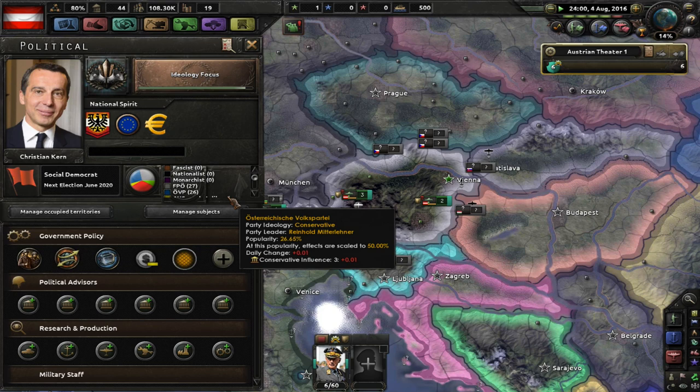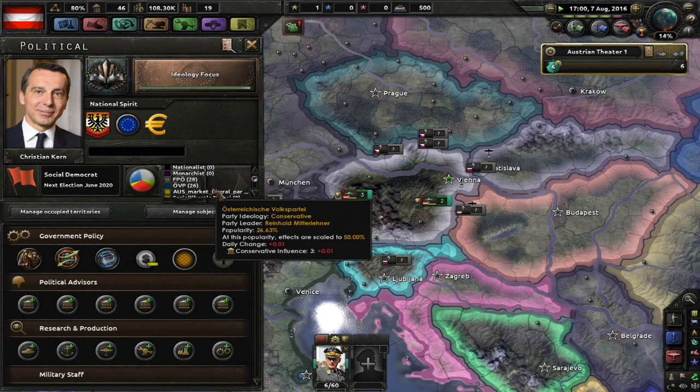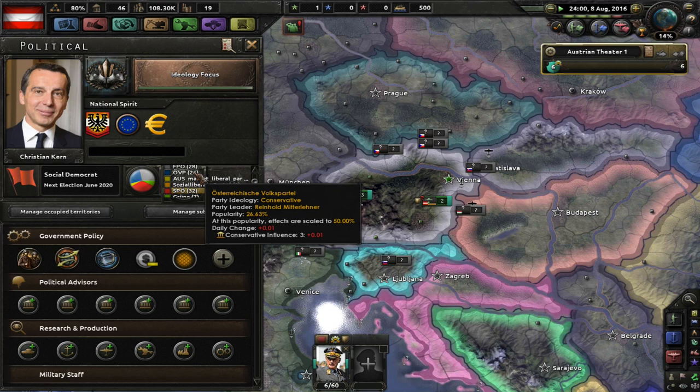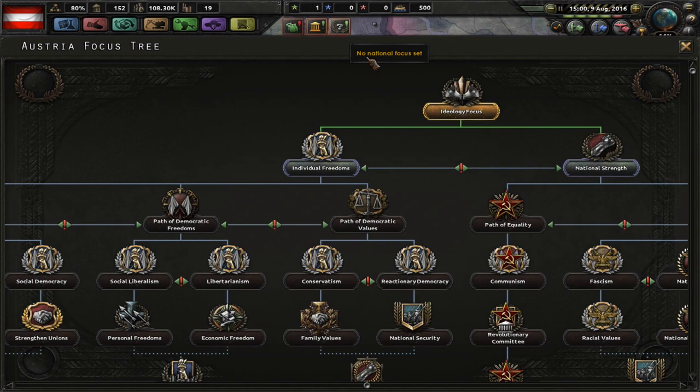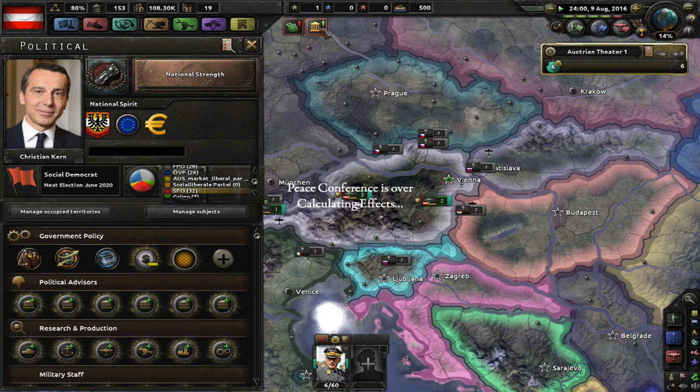Here we are — we're currently playing as Christian Kern. We are part of the SPÖ. The FPÖ fellow here is reactionary and is our biggest competitor. We also have the conservatives under the command of Reinhold Mitterheimer. Our focus has come through, so we want to go down national strength — we want to go down the path of order towards monarchism. We'll go ahead and select that straight away — it'll decrease our stability, but whatever.